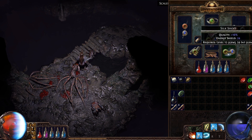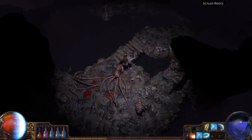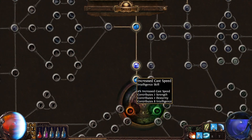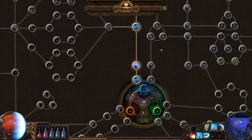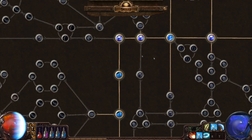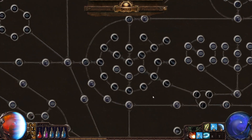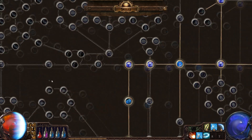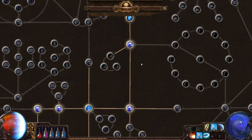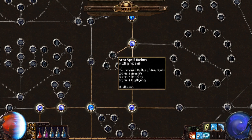Certain spell gems are different colors — green, blue, or red — and you have to find items that accommodate that color. Some items may be linked together, so like my boots here have a blue gem slot and a green gem slot. A linked green gem may be able to augment the blue gem — for example, increasing the effectiveness of the socketed gem by 10%. As you level up you have to have items that work with your gems, and gems that work with your items and character.